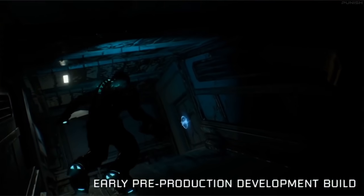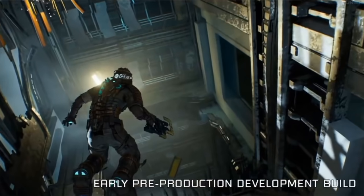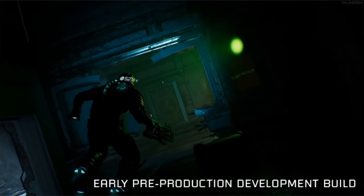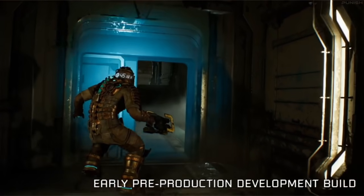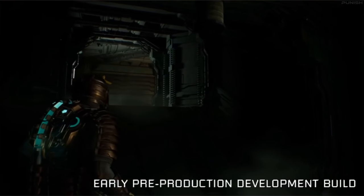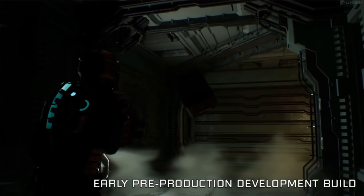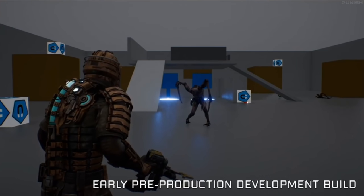The improved zero-G also lets us revisit old content and create new ways to navigate. In the original, you would have gone back through the door you came from — now it allows us to create new environments with new challenges to surprise even players who know the game. It's really delivering on the fantasy of being in space, applying full 360-degree motion to all the zero-G sections that previously used the 'superman jump' in Dead Space 1.